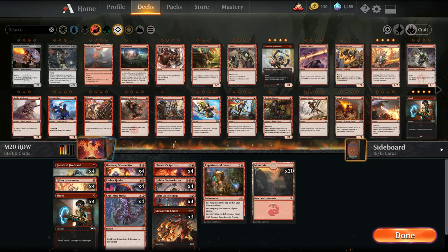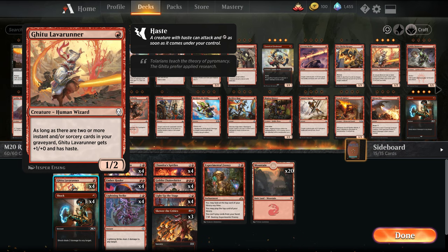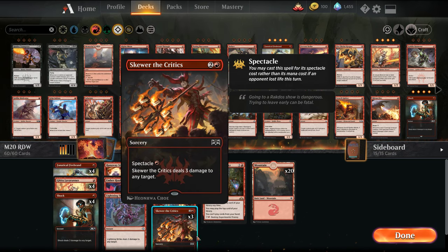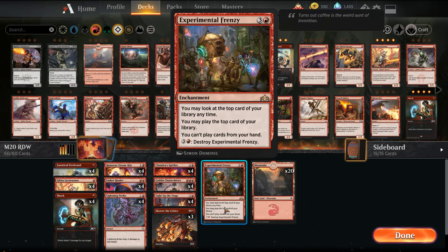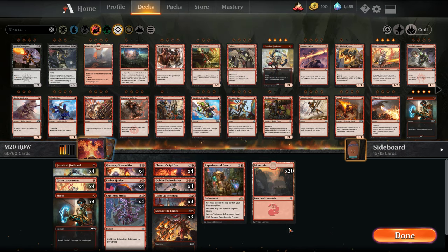So two things of note: this variation of the deck, we're not playing Ahn-Crop Crasher as I mentioned. We're also not playing Wizard's Lightning, just because we've cut down to only 4 wizards in the deck. We are playing 3 Skewer the Critics, and in terms of card advantage, it's only 1 Experimental Frenzy main. There's no Chandras, and all the other Experimental Frenzies are in the sideboard.